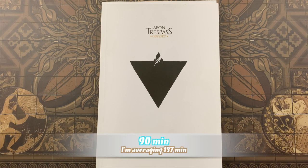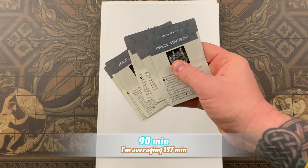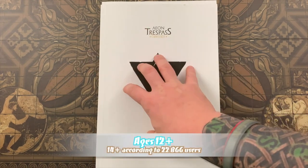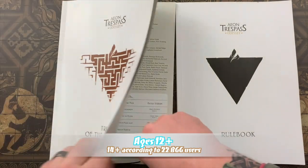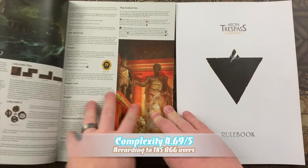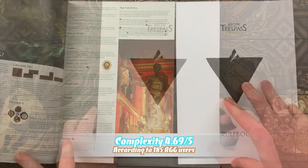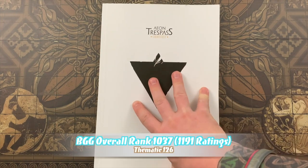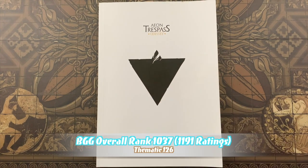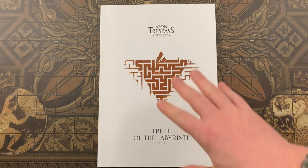Now let's discuss the important rules concepts. In the case of a rules conflict, cards and sheets will always take precedence over the books. Cycle-specific rules found in the front of your cycle books take precedence over the rulebook. Any rules that are very specific in nature take precedence over more general rules. Game elements include all physical components as well as story passages and notes.